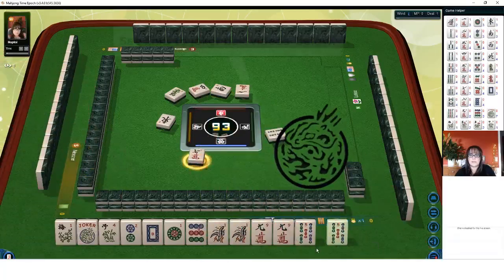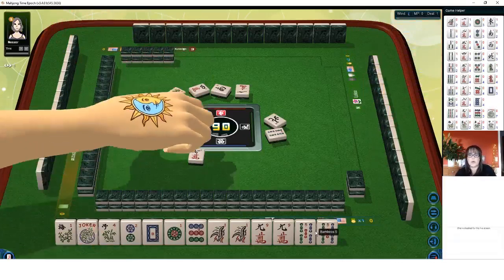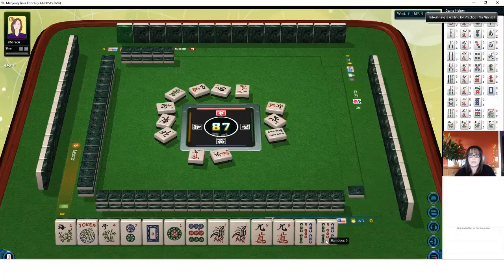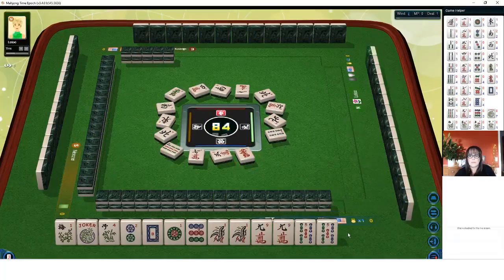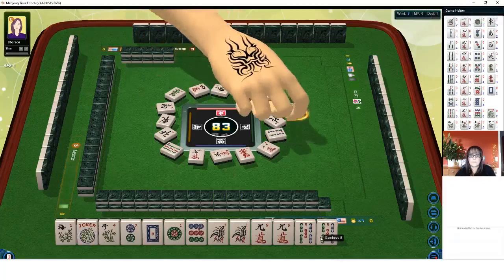Now we have joker bait. Very nice. Any pair that you don't need, use it for joker bait if you can. We're so close though — I don't know if that's going to work. Usually joker bait works if you can hold it until about the middle of the third wall. North wind. Three characters. So we can kong our flowers, pung the one bam, pung the nine crack. Six characters. North wind. Nine bamboos. Red dragon. Eight characters. Red dragon. Joker — uh oh.